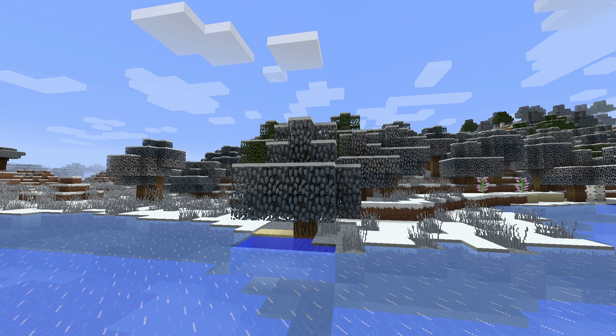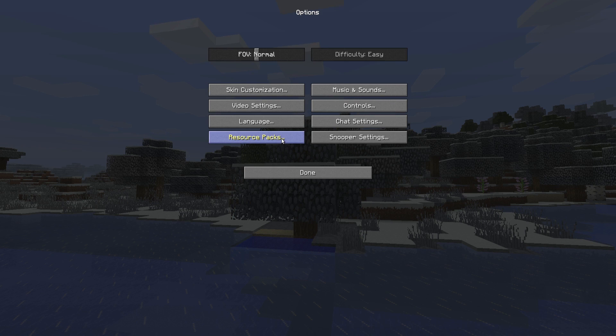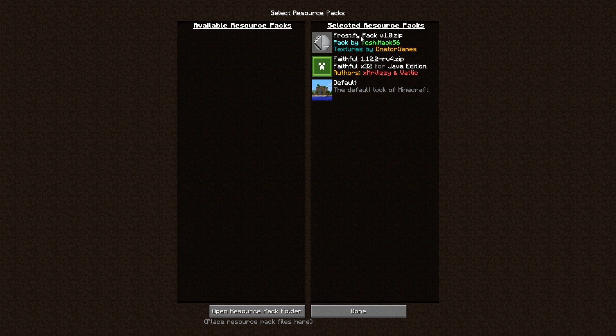I just made this a little mod that you can apply to any texture pack. I have a download link in the description. This is it right here — Frostify Pack 1.0, packed by me with textures by Denator Games. Basically if you download this texture pack and put it above your texture pack, it works with any texture pack because it only changes the colors of the grass and the leaves.